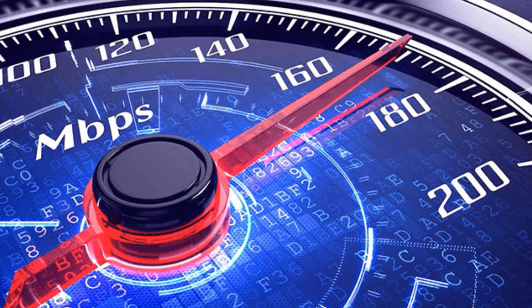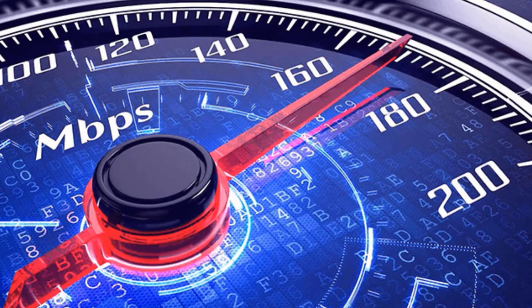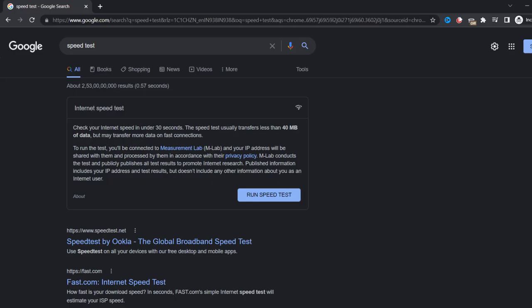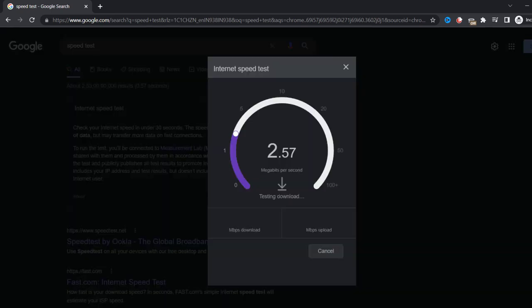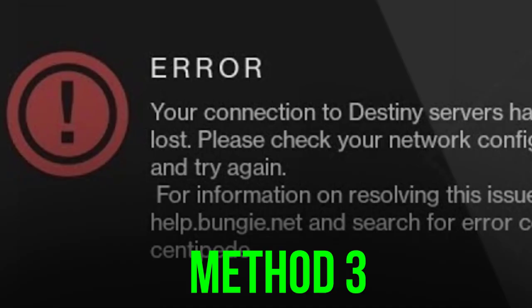Make sure you're connected to a fast and stable internet connection. To find out, open up your browser and search for Speed Test on the Google search page, then tap on Run Speed Test to see if there's anything wrong. If your internet speed appears to be unreasonably low, you may need to contact your internet service provider for help.